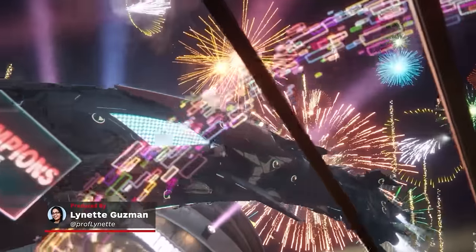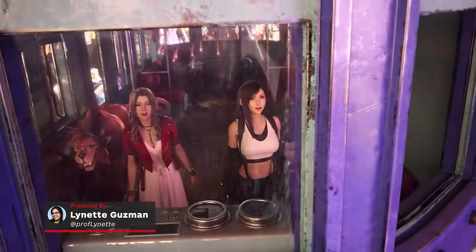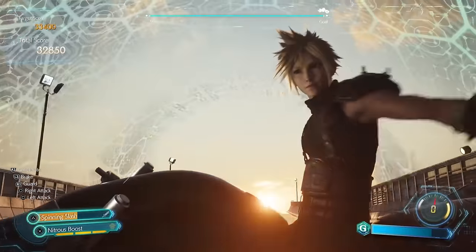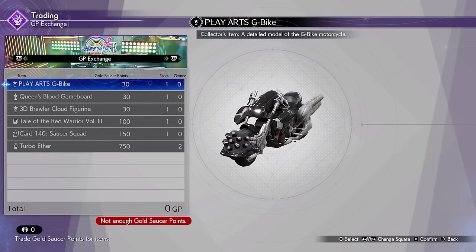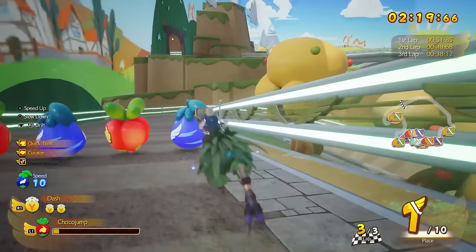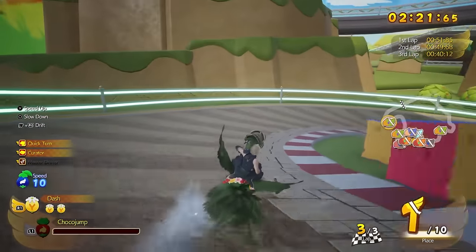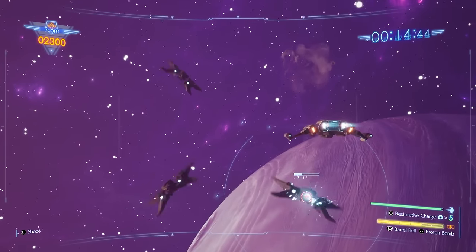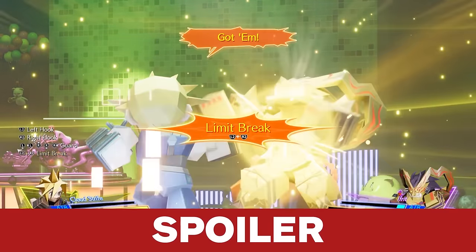Upon reaching Chapter 8 in Final Fantasy VII Rebirth, the party will arrive at the Gold Saucer and you'll play a variety of minigames to earn weapons, accessories, materials, and Gold Saucer points that can be exchanged for even more items. There are many valuable minigame prizes you don't want to pass up, and we've got you covered. Here are top tips for how to get the best rewards in every Gold Saucer minigame.